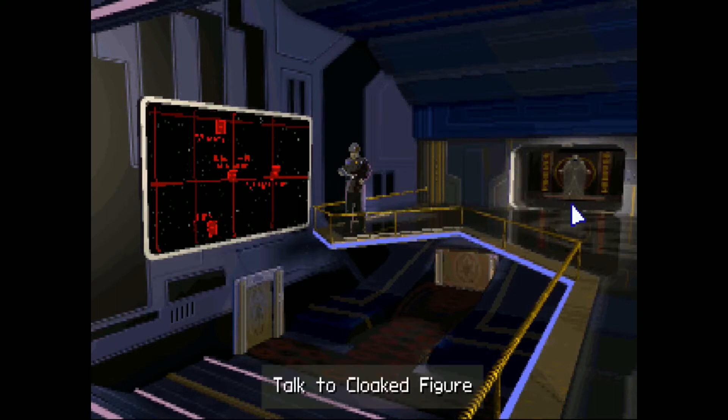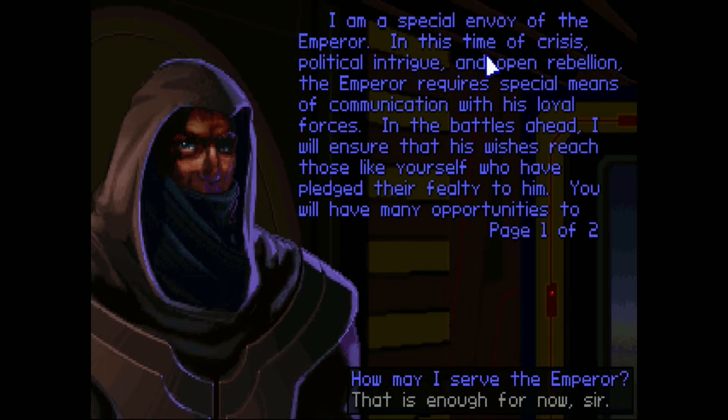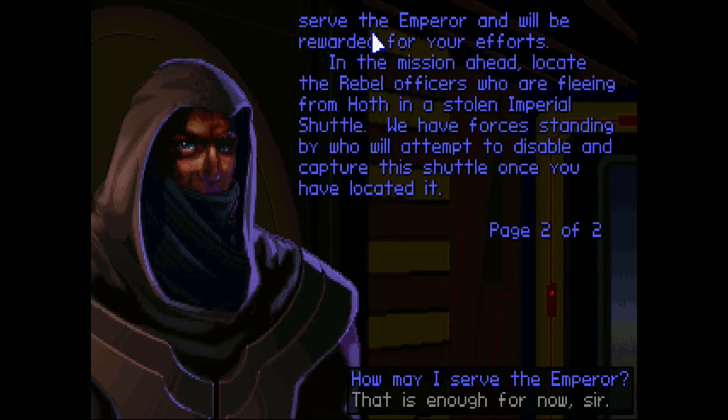This time the back door is actually open — we can talk to the cloaked figure. The cloaked figure offers us bonus objectives. He says: I am a special envoy of the Emperor. In this time of crisis, political intrigue, and open rebellion, the Emperor requires special means of communication with his loyal forces. In the mission ahead, locate the rebel officers who are fleeing from Hoth in a stolen Imperial shuttle. We have forces standing by who will attempt to disable and capture this shuttle once you have located it.